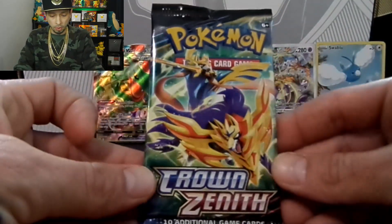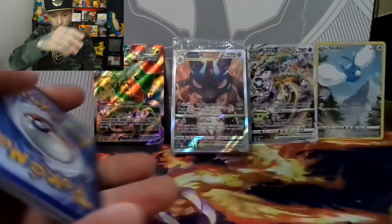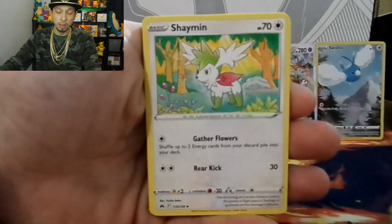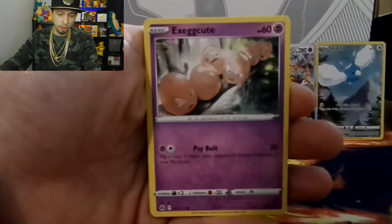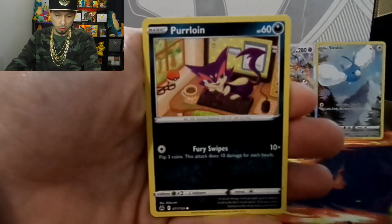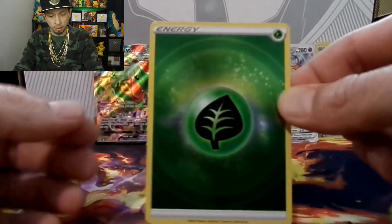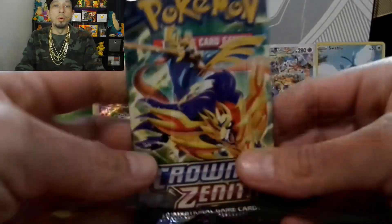Pack four: metal energy, Shaymin, Friends of Hisui, Carnivine, Cherubi, Exeggcute, Rockruff, Howling at the Moon, Purrloin, Love Disk. We have a holo energy — not the textured one, just the smooth holo — and a Wailord. We're at the halfway mark. Are we gonna get gold in this ETB? I'm hoping.